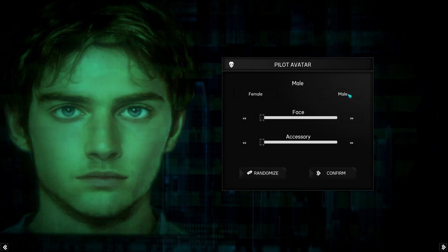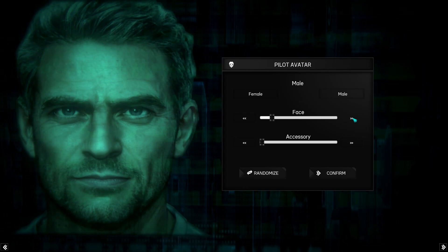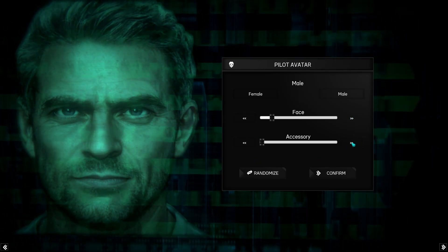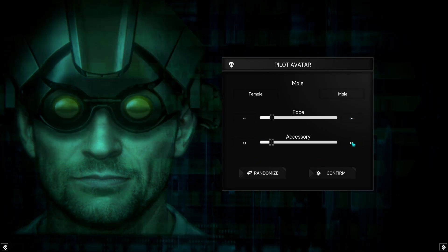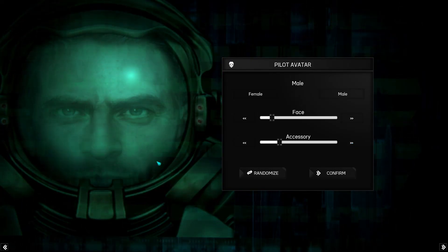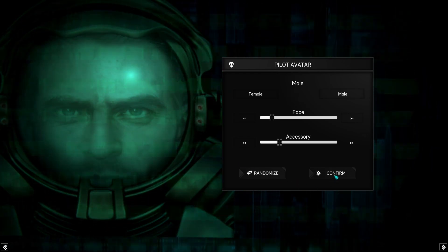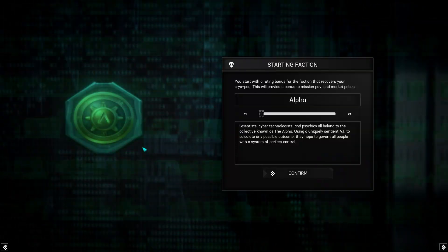And we get to pick an avatar. I'm going to go with a brutally handsome guy who wears some sunglasses — there's all sorts of things you can do here. Let's put him in a space helmet; that looks like a Gemini or an Apollo helmet, I think. So let's go with that. We will see that face in a couple of different places as we play.